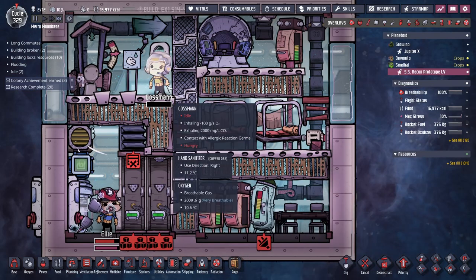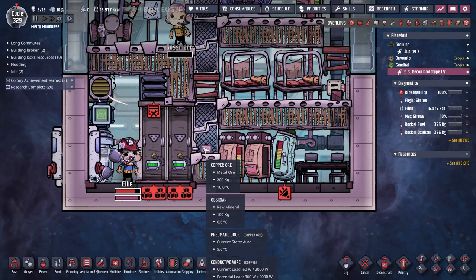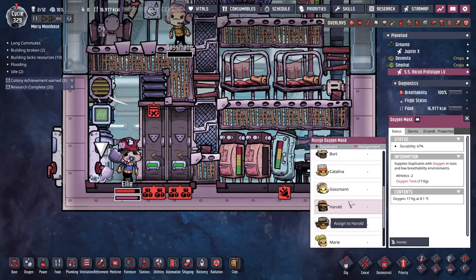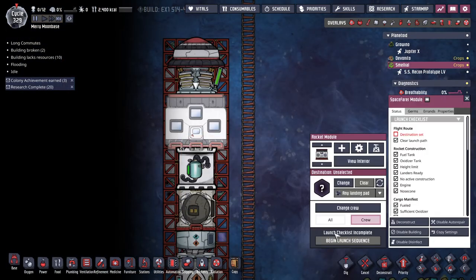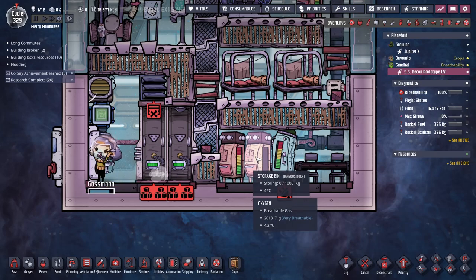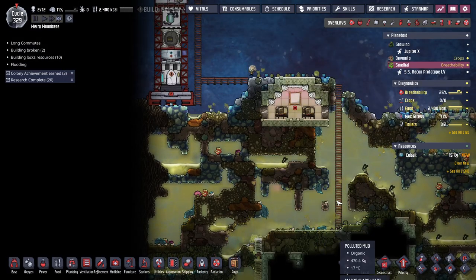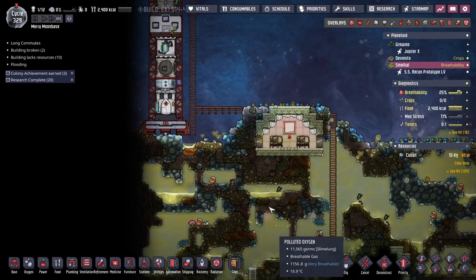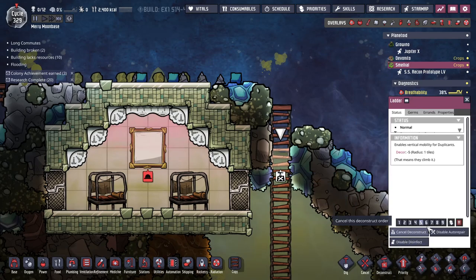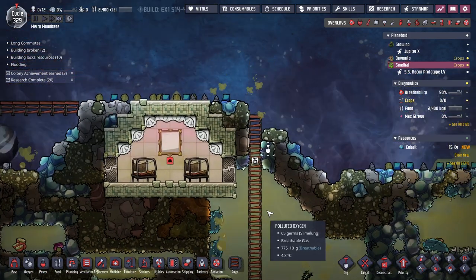Why does it look like you don't have any air? Where's the other gas mask? Maybe I just need to set this to all. Okay, now someone's going to get it. Like, I just need the thimble reed to come back. Just to keep it while it's polluted oxygen — at least it's air pressure.